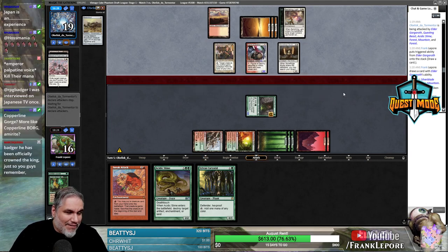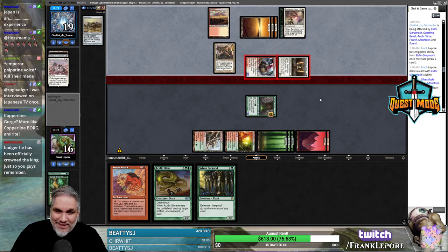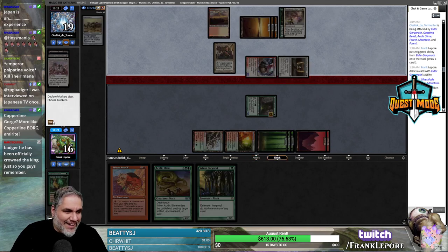I think Questing Beast is probably the MVP in this matchup. Playing Vintage Cube when I have two Throne of Eldraine cards in my hand — that's pretty funny. And I also had an Impossible sausage with mustard and sauerkraut.